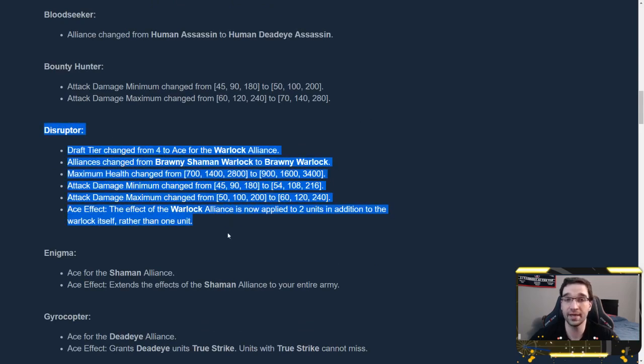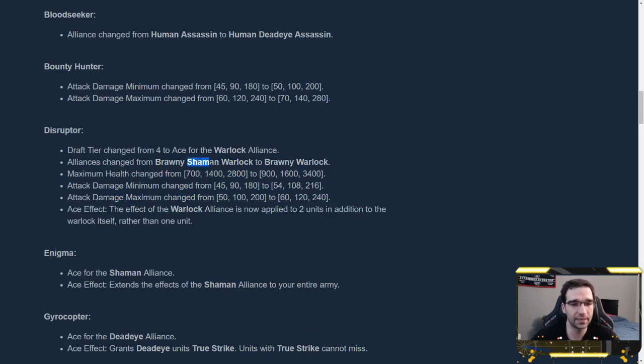On to the aces. Disruptor has changed from tier 4 up to ace and lost his Shaman tag — he is now just Brawny Warlock. His health has been buffed by 200 at every level and his damage has slightly increased. The ace effect is the important part: he is the ace for the Warlock Alliance. If you have the Warlock Alliance active, your Warlock alliance effect is now applied to 2 units in addition to the Warlock, rather than just 1. So when a Warlock casts a spell, the healing goes to 2 other units plus Disruptor himself. That's a pretty powerful and thematic effect.